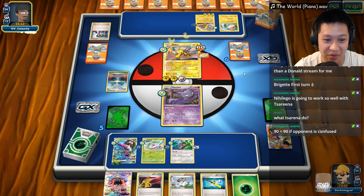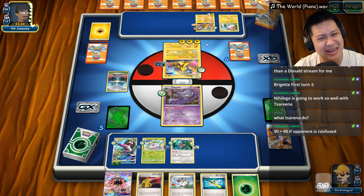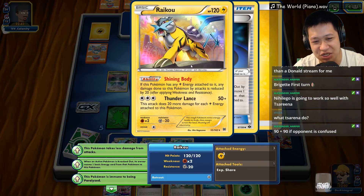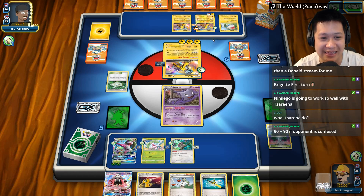I will see about that. I need a Ghastly up front. There we go — he's like, I'm not gonna deal with the confusion anymore, just one energy retreat. Totally, totally worth it. All the Raikus — this is a nice budget deck from TEV Calamity.